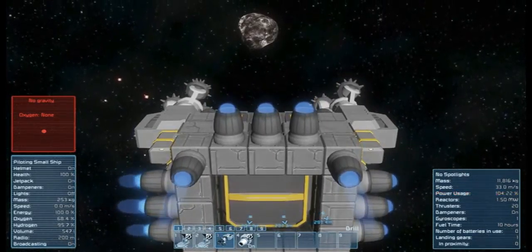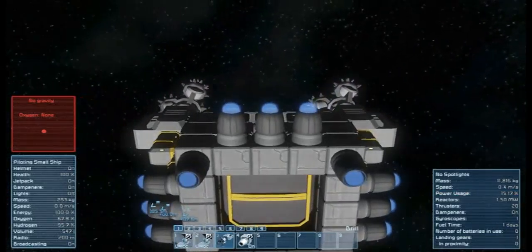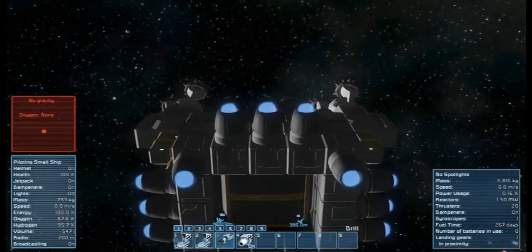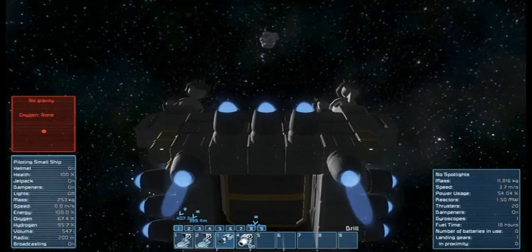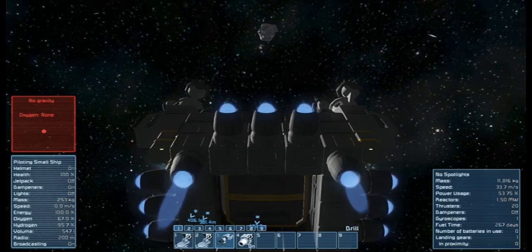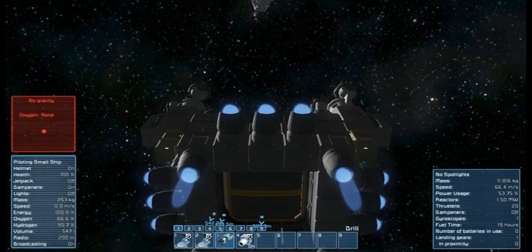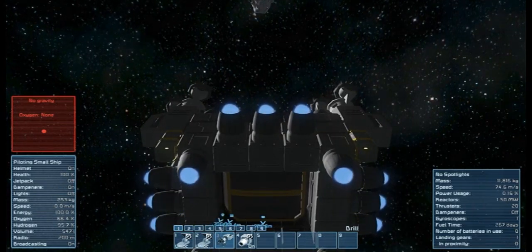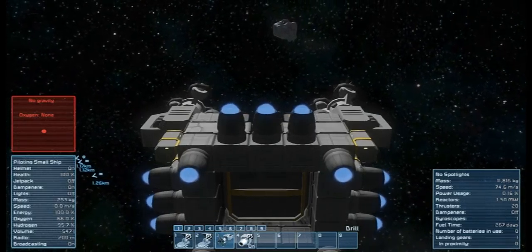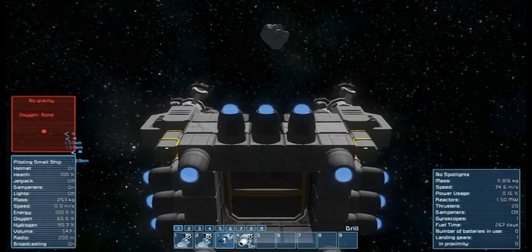I'm going to have to check it out to see if there's anything out there. I think the asteroid with the ice is over the other side of this meteorite. I'm going to turn the dampeners off, pick up some speed — this is a good drifting speed. That asteroid looks like it has silicon on there at least. We still need to find a place to get uranium from. I had a massive deposit of that and that's probably the thing I'm most annoyed about losing — that uranium deposit.